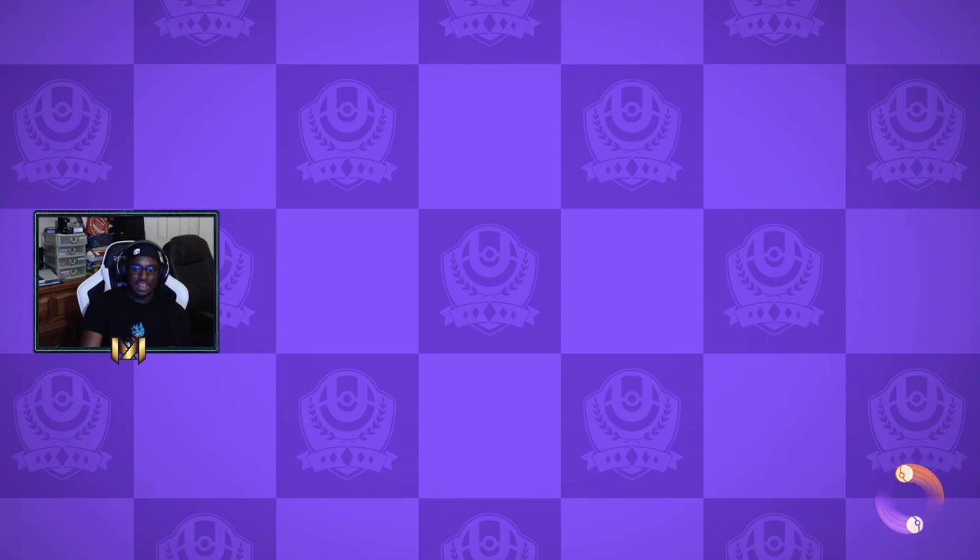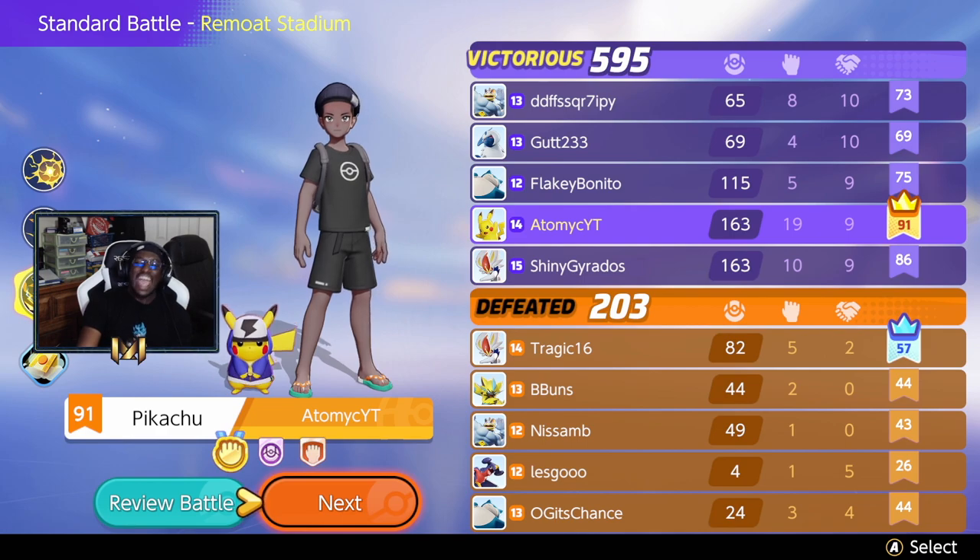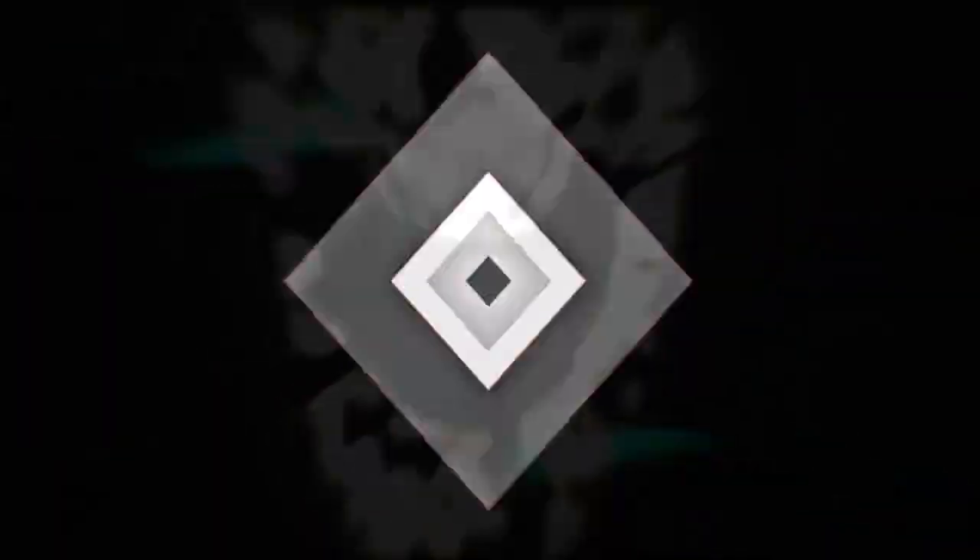We were getting tore up — I wish there was like a damage stat, bro. 19 kills with the Pikachu, 9 assists — there were so many close fights. Pikachu just goes crazy with the amount of damage you can put out. That's a fat GG — 91 and the crown. What a game!